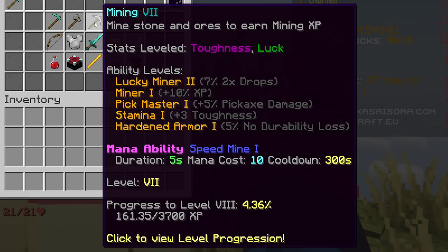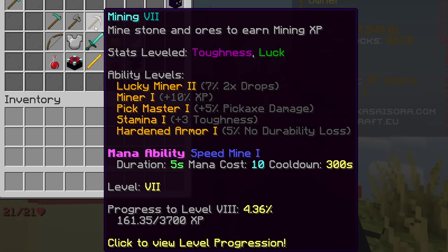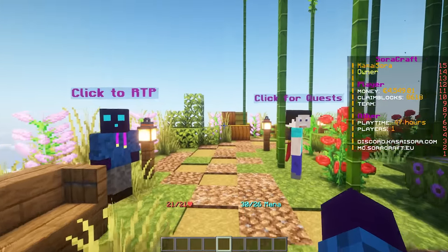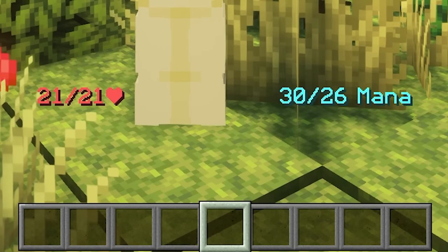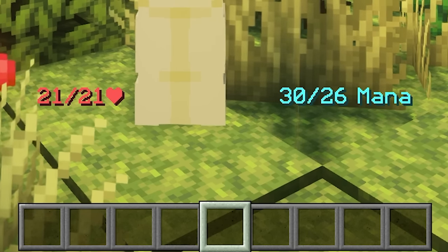A little further down you have a mana ability — an ability you can activate for a short duration during which you become very good at that task. The mana cost is 10. You can see health and mana displayed above my hotbar. Through these skills you can actually increase your maximum health beyond 20 hearts.